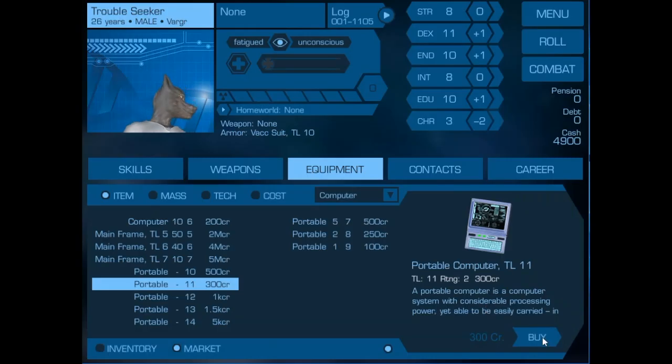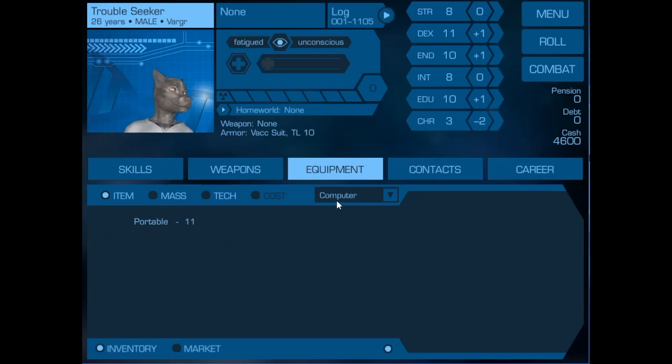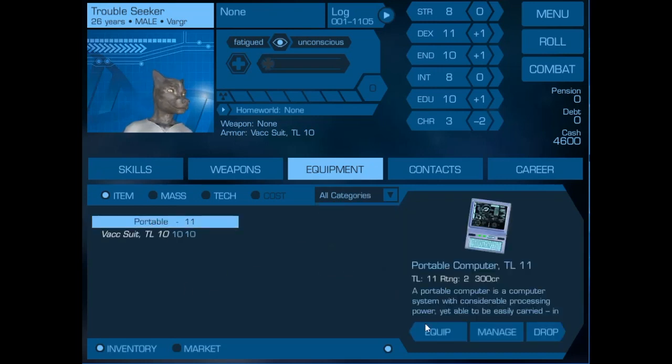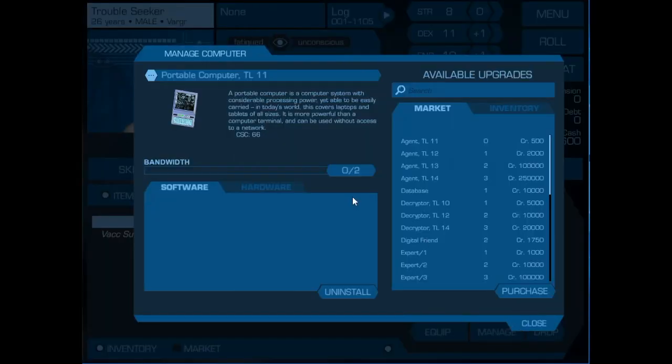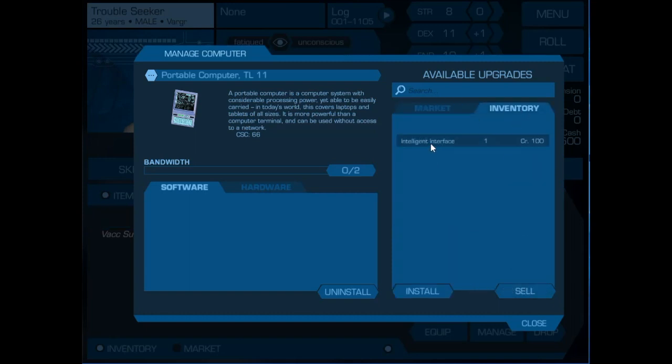So let's get this. If we go back to our inventory, one of the things you do want to bear in mind is these tabs show what is in that list that is eligible to be in that list. If you go to 'all', it will show everything that you're carrying. If we go to manage our computer, we're going to add some software to increase its usefulness by adding an intelligent interface. We just go to inventory and install that, and we can see that it is now using up one of the two processing units.